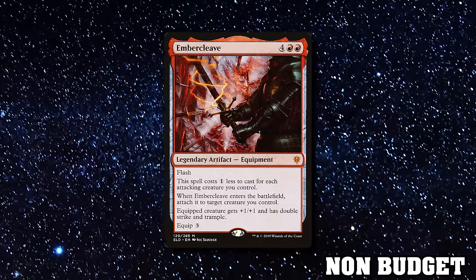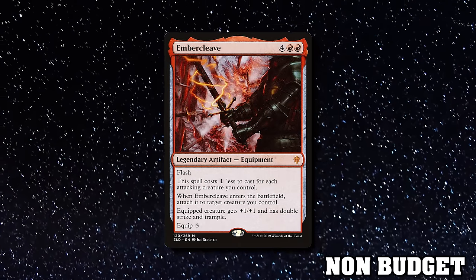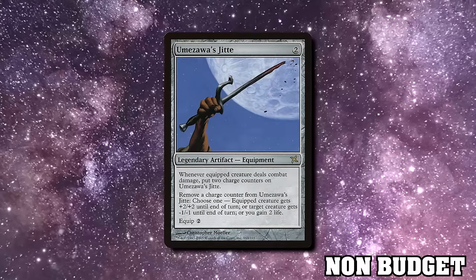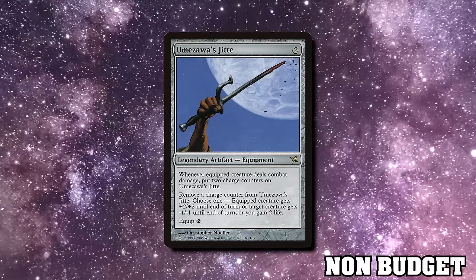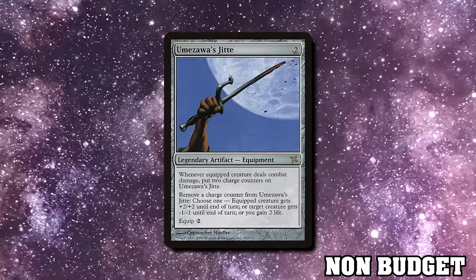Embercleave is a huge haymaker that will often cost you only two mana thanks to attacking to reduce its cost — it comes out of nowhere to end games. Umezawa's Jitte is banned in Modern for good reason. You put counters on it and spend them to gain life, pump the creature, or shrink and kill utility creatures. Where it really shines is when you stack four counters via double strike — on your next attack you can spend all four to give plus eight, plus eight before first strike, then get two more counters, spend them again, and add another plus four for the normal strike.